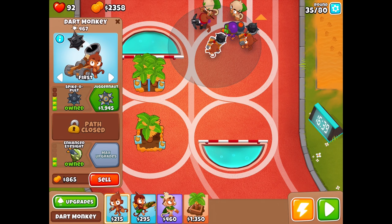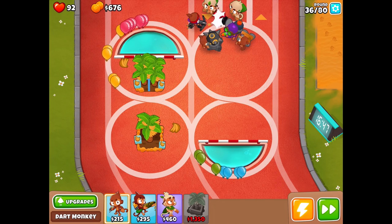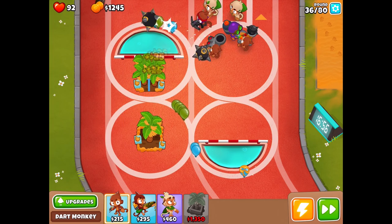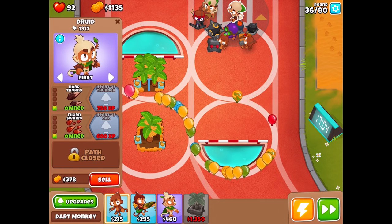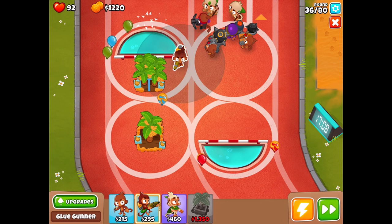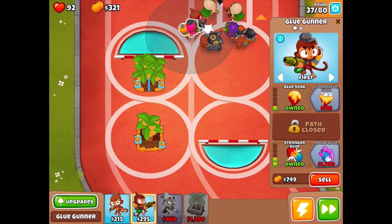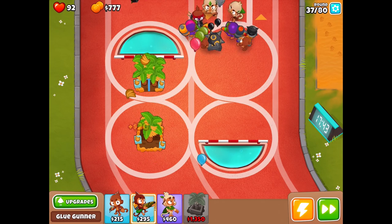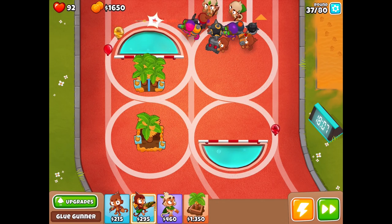That's already 2,000 coins — I can go ahead and get the Juggernaut. That increases the amount of balloons popped from 20 to 25 per shot. There's a lot of balloons making their way in, but that's why I got all this extra cash. I can't quite upgrade the druids at the moment, which is sort of a shame. Let's just buy the upgrades for them to make them more viable. Let's also get a glue gunner out again and go for corrosive glue — the MOAB glue would be super helpful. 2,700 is pretty expensive but I think we can do it.